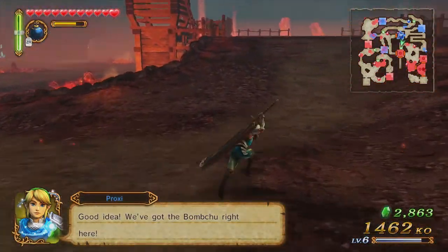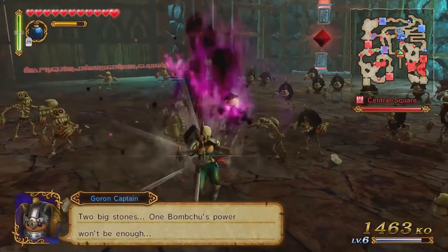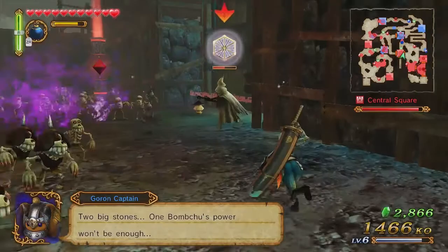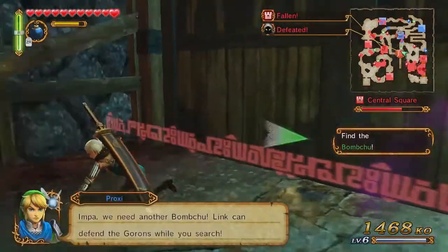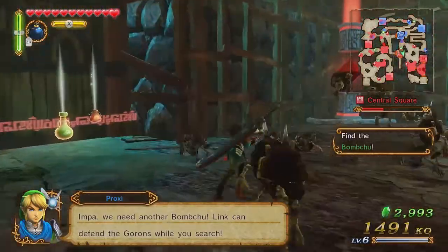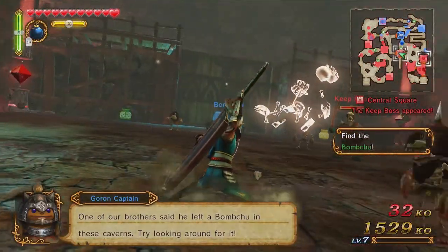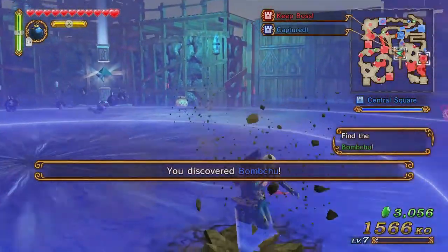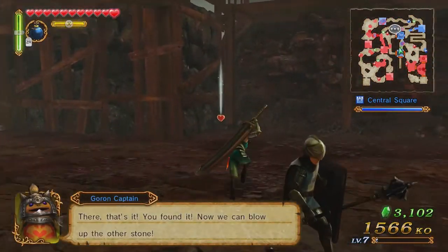We've got to find two bomb chus this time. I don't get many opportunities to break guards like that considering I kick everyone's ass instantly. Another level up, sweet! We took another keep and now we've got twice the bomb chus — which means twice the fun.